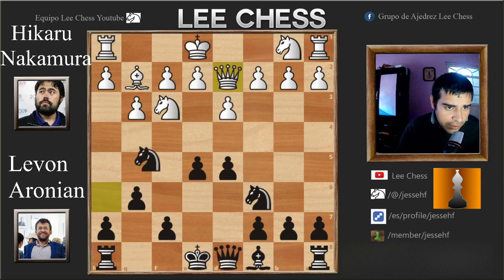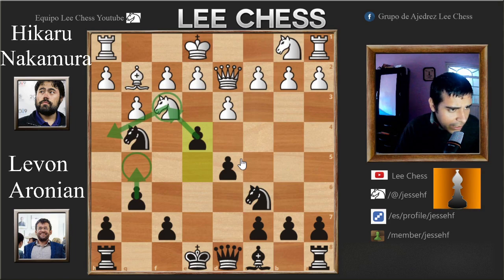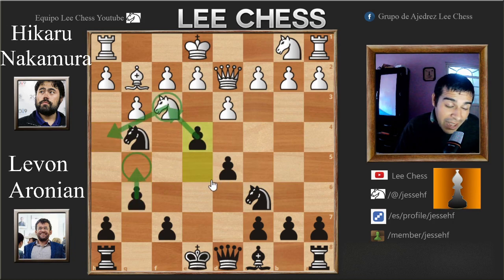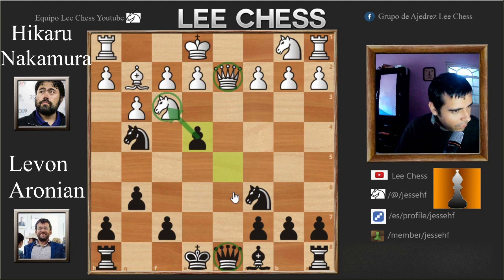So Nakamura is not interested in that. After Ne4 he goes Qd2 simply, avoiding the queen trade. And now we have e4, and we see that the knight doesn't have many squares — you don't want to go to e1 and go backwards like that, that would be really ugly, losing basically two tempi. And in the event of Nh4, well g5 traps the knight. So after e4 you kind of have to take on e4, which means that the queens are going to be traded anyway, because now your knight is hanging and there is tension between the queens. So basically you have to trade queens.